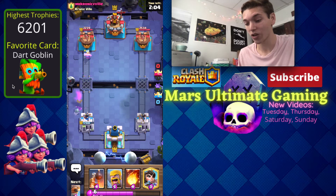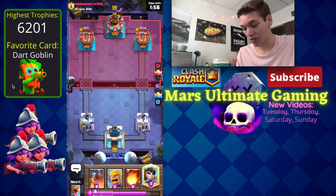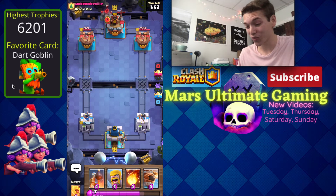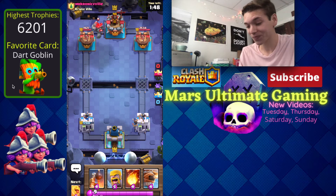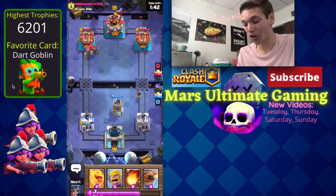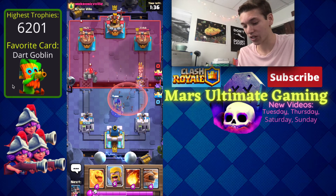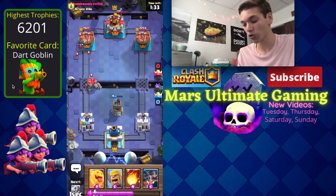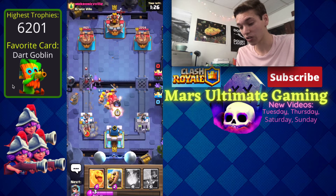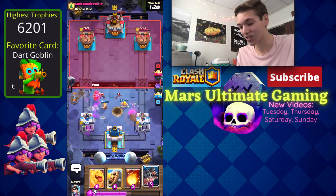We get two hits from the barbarian and some beautiful damage — tower down to 1921. Wow, he actually goes in for a golem, so I'm calling it right here: this guy is going to have a clone. He has golem and night witch, he might even have a skeleton barrel. He's going to have to go in for arrows again, so we'll go barbarians right on top of his golem because we know he wants to go for a big clone push. Actually with him having the miner he might not have clone, but I still think he does.